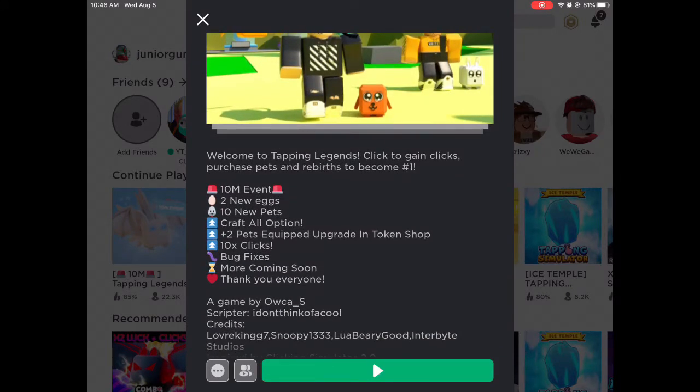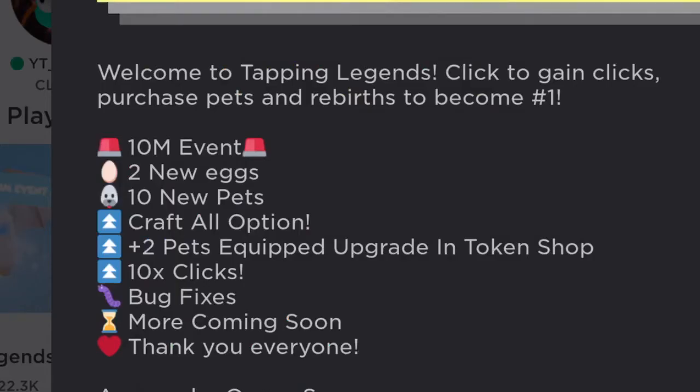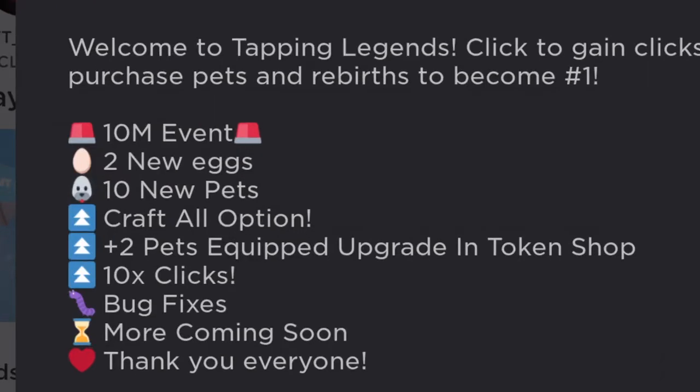So there's a 10 million event egg, two new eggs, 10 new pets, and a craft-all option. If you guys don't know what that means, it's gonna be so easy now — before you had to do it all by yourself and with no superhero it took like five minutes, but now that there's a craft-all option it's going to be very easy. Also times-10 clicks, bug fixes, more coming soon.